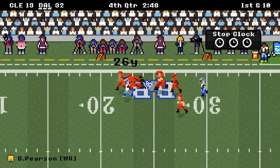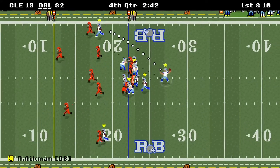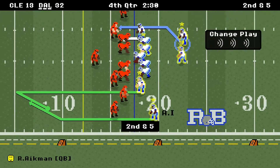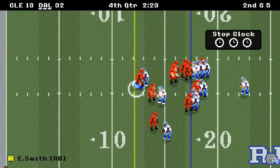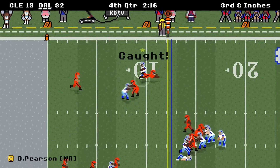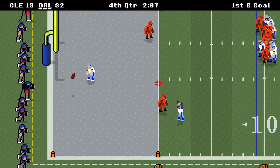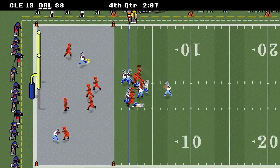Pearson with the catch inside the 25, down just shy of the 22, gain of 26, first down. On first down I'm going to run with Roger Aikman — 5 yards. Second down — we run with Emmitt, breaks some tackles, gains 5. Second and inches coming up — on second and inches we throw to Pearson, gain of 3, first and goal at the 9. On first and goal — Witten caught touchdown, it is 38-10. We're going for 2, let's make it 40 — and we make it 40.